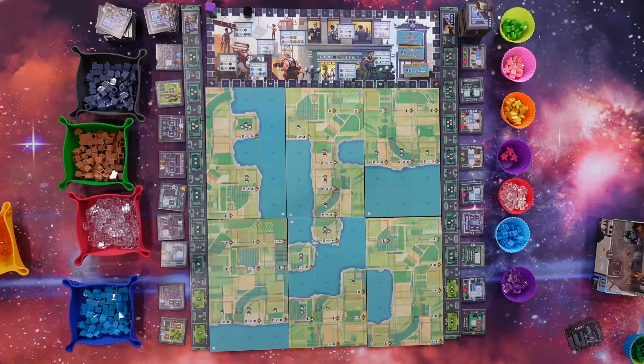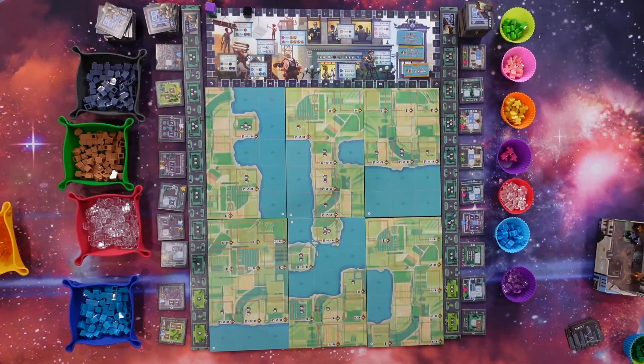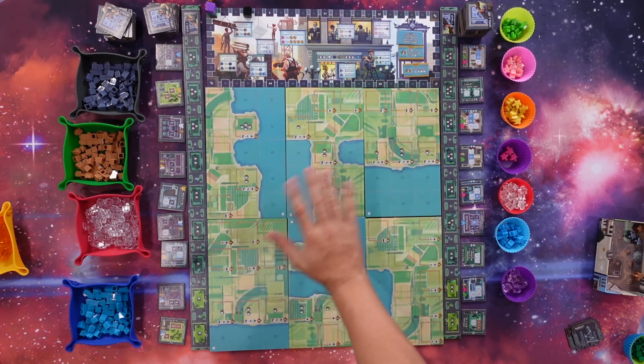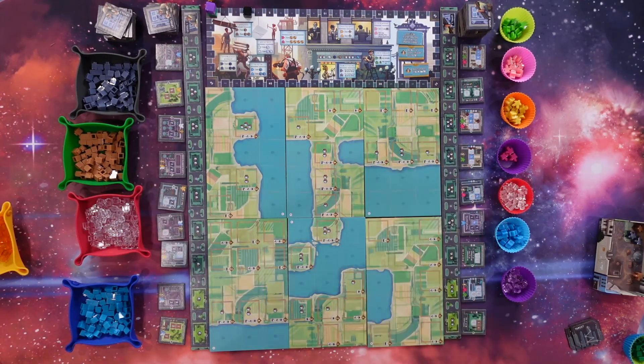So Rolling Heights is by John DeClaire, and talk about great pedigree — he's got so many great games. AEG as well. Before we go into it, here is exactly how it's played. We are set up for a game of Rolling Heights. This is not a full rules explanation; this is a very quick overview just to kind of give you an idea of how the game is played.